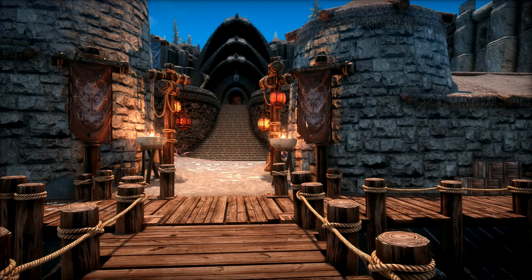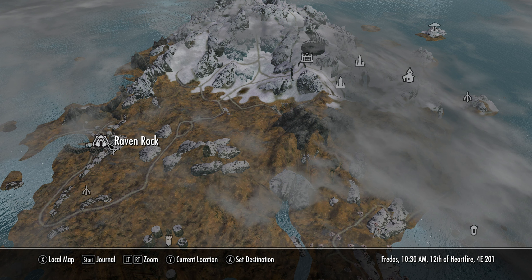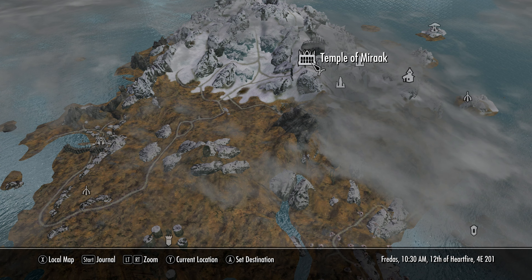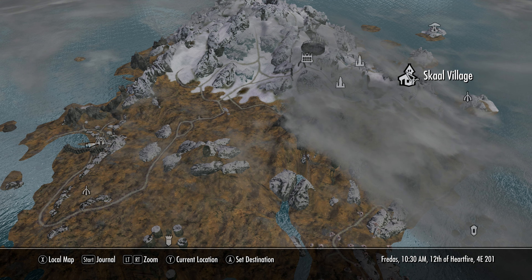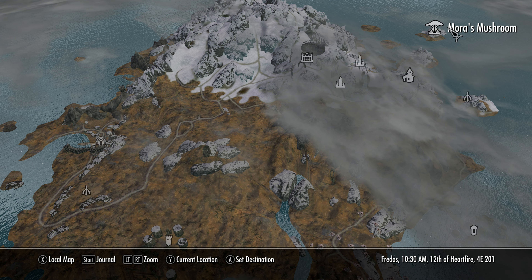First you will need to go to Windhelm Docks and convince the captain of the Northern Maiden to take you to Ravenrock. When you arrive, open your map. Here's Ravenrock, and to the northeast is the Temple of Mirak, and further to the northeast is our destination, Mora's Mushroom. Also in the area is Skull Village and the Windstone.